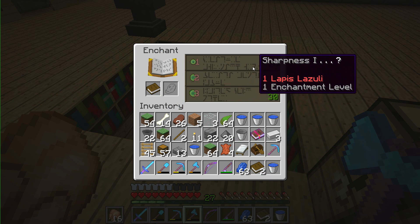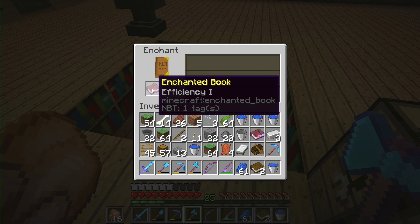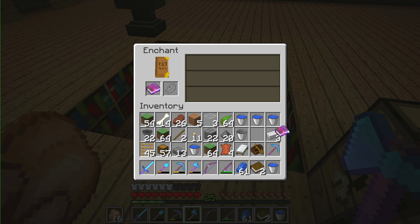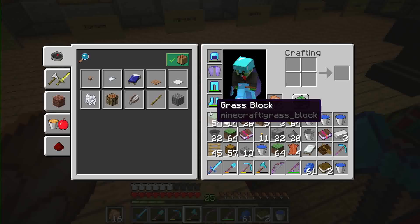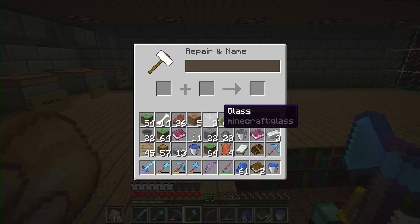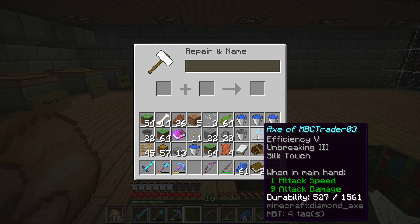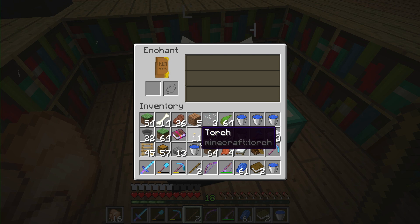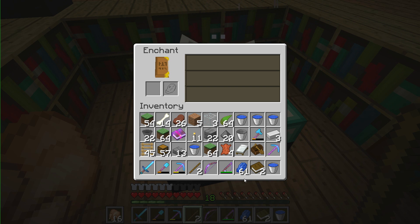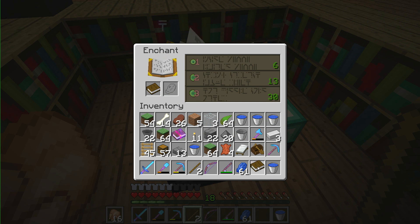Efficiency 1. You know what — I've got a good thing we can do with this Efficiency 1 book. Actually, with the Silk Touch book even — put it on our axe. That's a no-brainer really. Let's see — we've got this Efficiency 1 Silk Touch pickaxe.